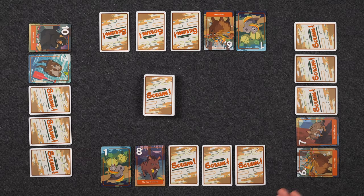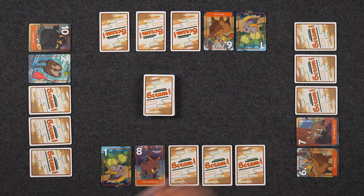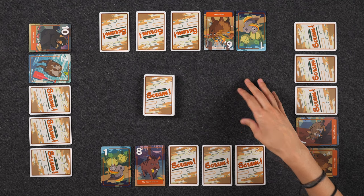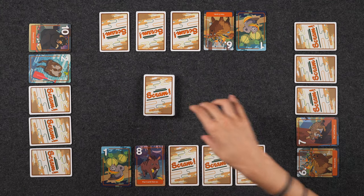If you please lift your attention to the center of the table, we're all set up here for a four-player game of Scram. Welcome to our campsites — two different campsites. We have one team here and another team here. When you're setting up for the two versus two game like we have here, teammates should be sitting across from each other. But in the three versus three game, teammates should be sitting in every other seat.